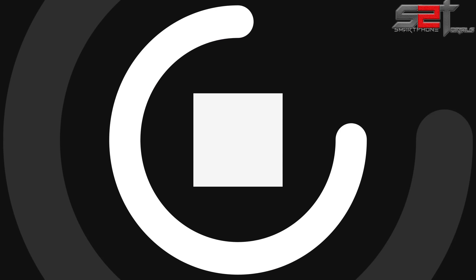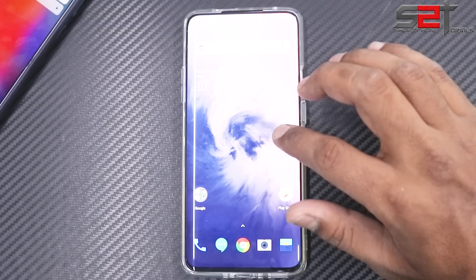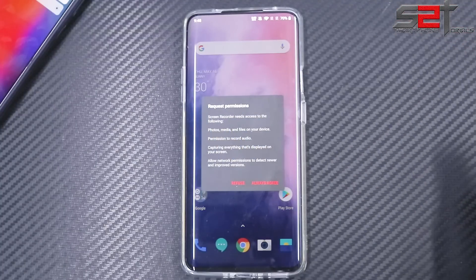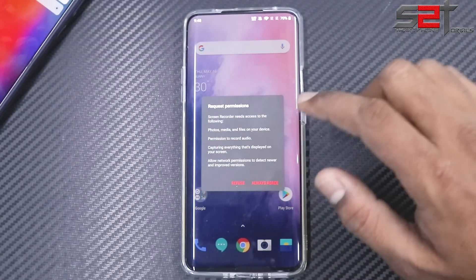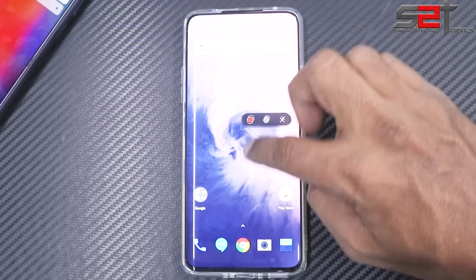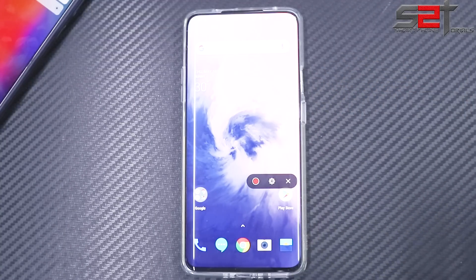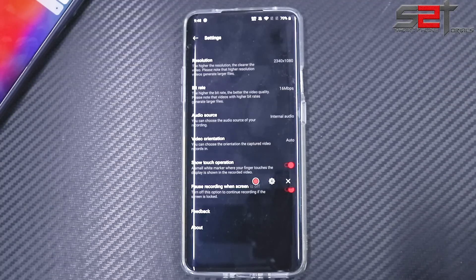First things first — something that I and the OnePlus community have always been requesting is a built-in screen recorder. It needs to access photos and other things, so you allow that and you'll see a floating window appear which you can keep anywhere you want. There's an exit button, a settings button, and the record button. Before starting, let's go into settings to see all the available options.